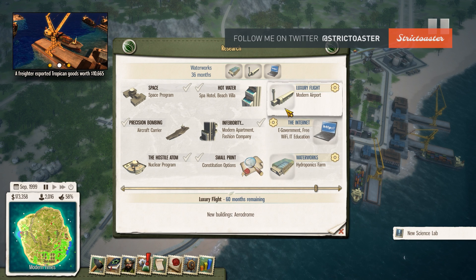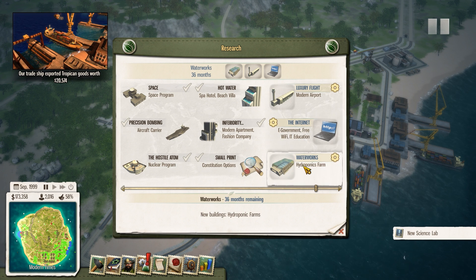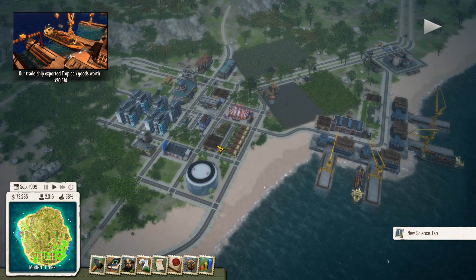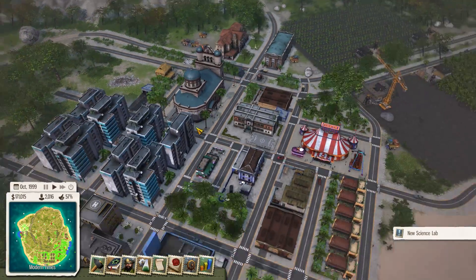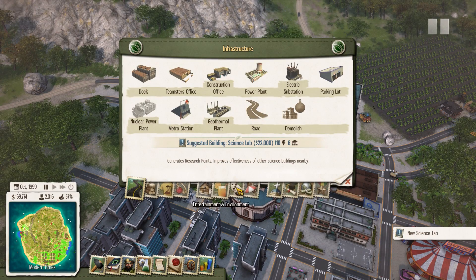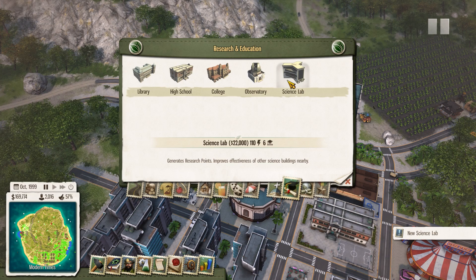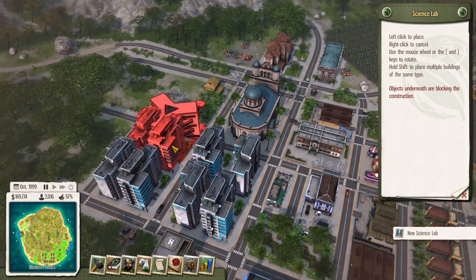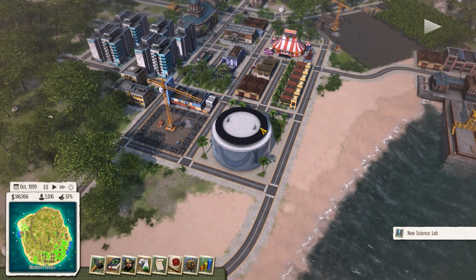I want to prioritize tourism research first, then we'll do the internet, but first we'll do the waterworks. We should probably place a library or something to get more research points — that wouldn't be the worst idea. Let's do another college — science — we haven't done that and we actually need to, so let's put it over here. Uneven terrain, all right, let's put it next to the supermarket.